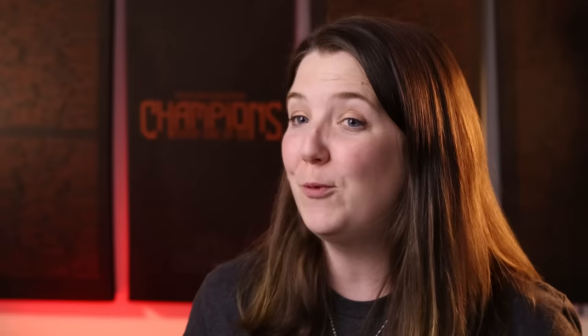Steve reflects: the final score was seven to five — a clean win but a great back-and-forth game. He's thrilled to play his first game of 10th edition with his best friend Rebecca in the studio. Rebecca shares her experience: she loved trying out the new Tyranid models — the Screamer Killer, Psychophage and others. She found 10th edition simplified the rules, which she appreciated as someone who finds 40k's rule volume intimidating. Both agree 10th edition feels really great, and Rebecca is excited to be invited back — hoping for better dice rolling luck next time.